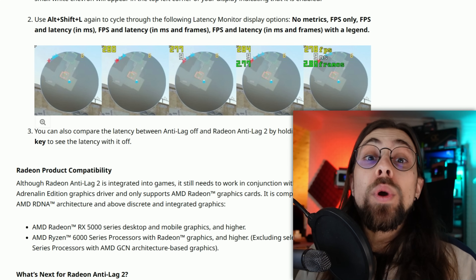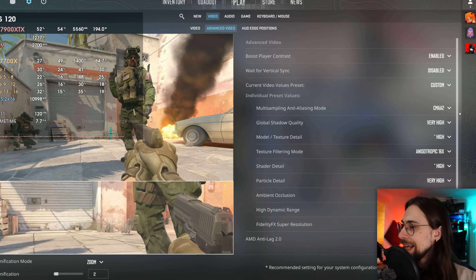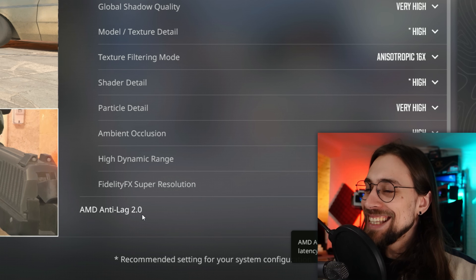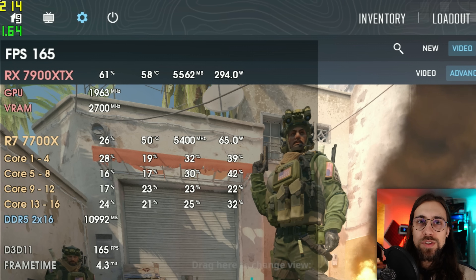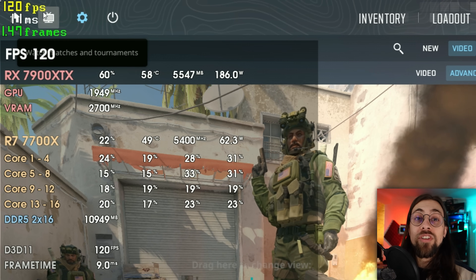In Counter-Strike 2, go to Settings, then Video Options, then Advanced Video, and you'll find AMD Anti-Lag 2.0 — it comes enabled by default. You can press Alt+Shift+L to toggle an in-game overlay showing frame times and FPS in the top-left corner, which is useful for monitoring Anti-Lag 2 performance.